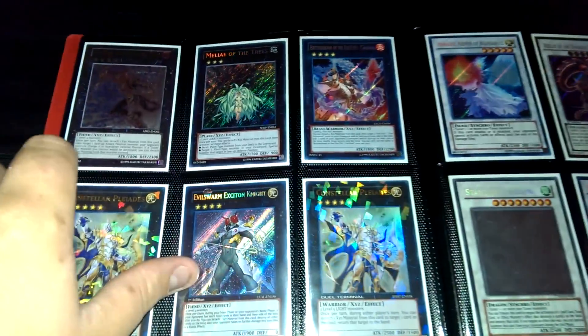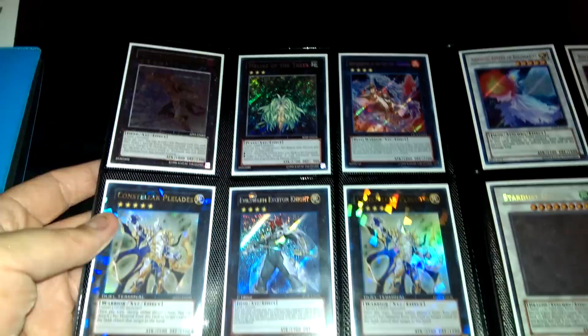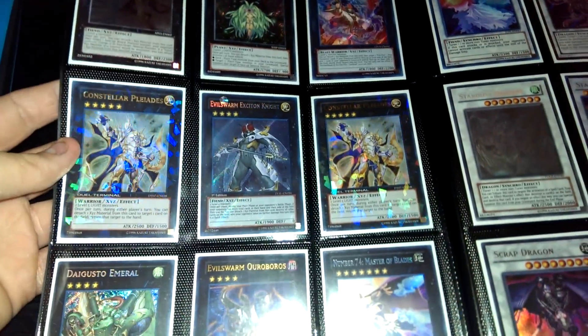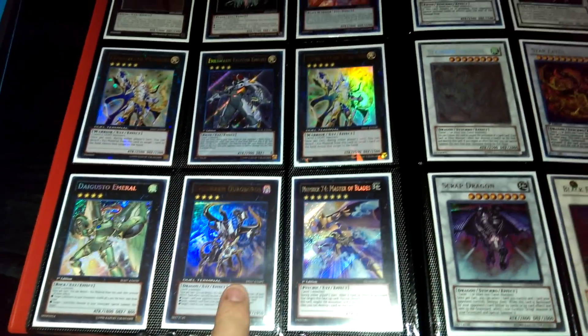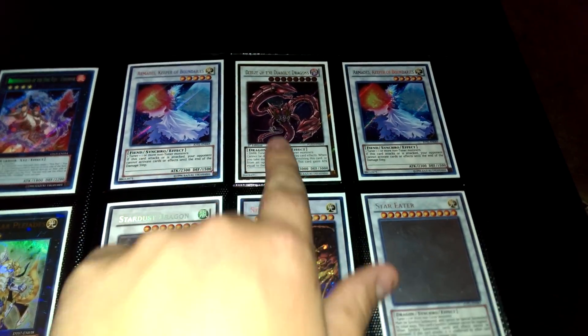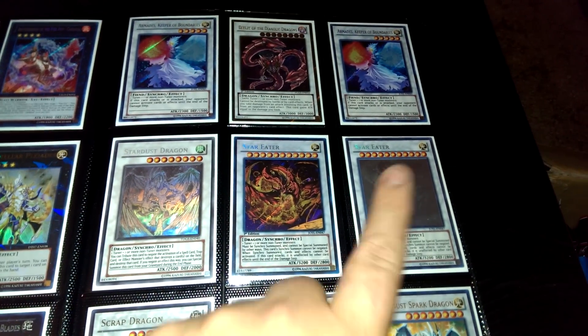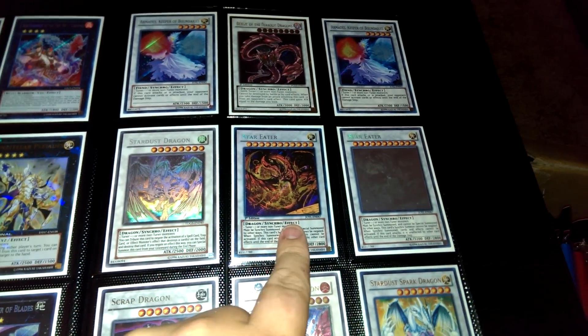This guy's unlimited and of course that's a Shonen Jump Ra, that's for some Exceeds. There's an Ulti Mace Stroke up there, Dual Terminal Pleiades, that's a Secret Rare Exeton first edition. This is a Dual Terminal Oreboros, it just doesn't have the foiling. Both of these are unlimited, that's first edition. That's a Ghost Unlimited Star Eater and that's a Ghost Unlimited Mint Condition Stardust, that's first edition.